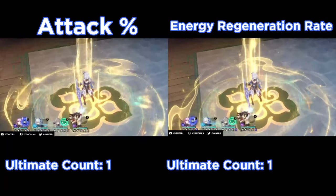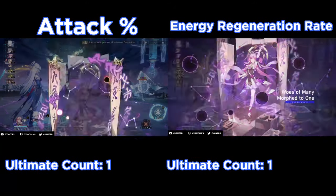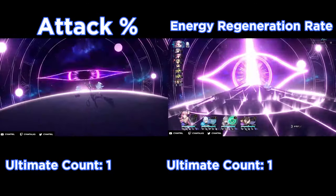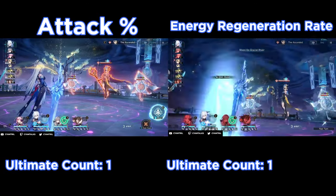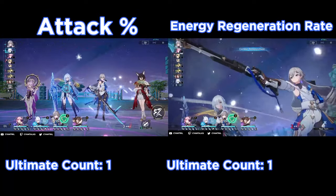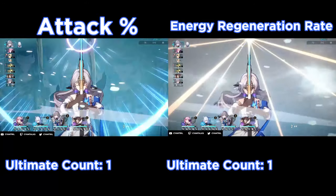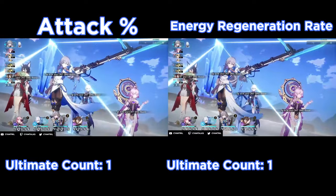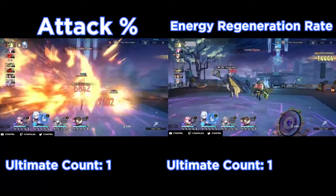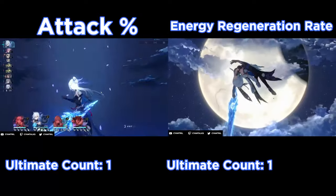The one benefit of the energy regeneration rope though is that it's another option for substats. So you can get attack percent, speed, critical damage, and critical rate, as opposed to running the attack percent rope where you can only get speed, critical damage, and critical rate — you don't get that fourth really good stat. But I doubt many people are going to get that lucky. For those who do, I can understand why you might want to run the energy regeneration rope because you got really good substats.